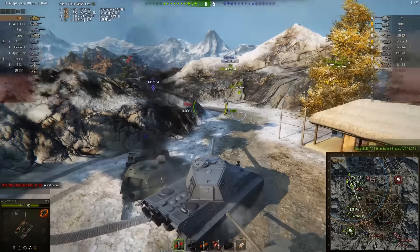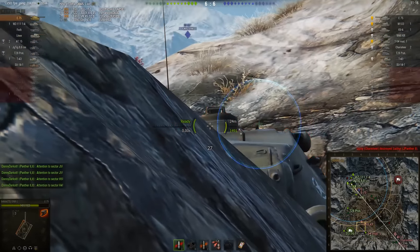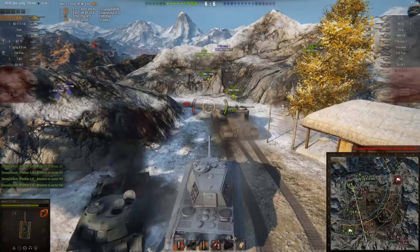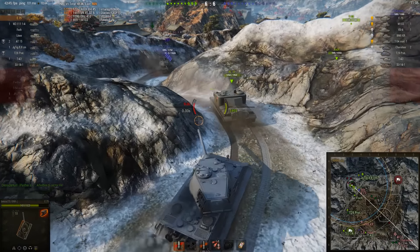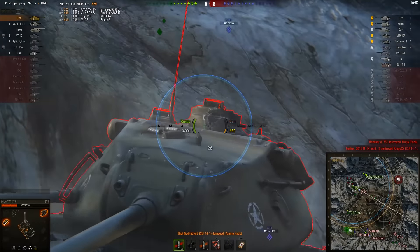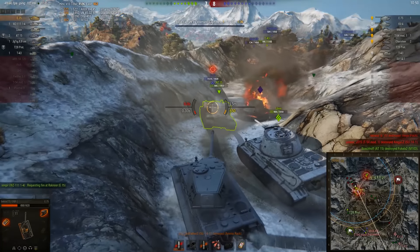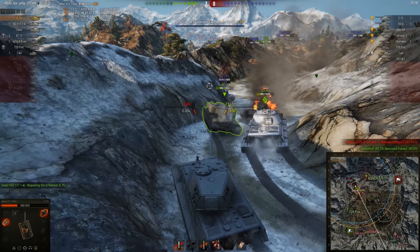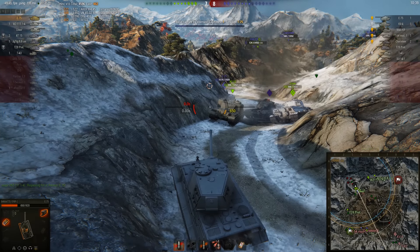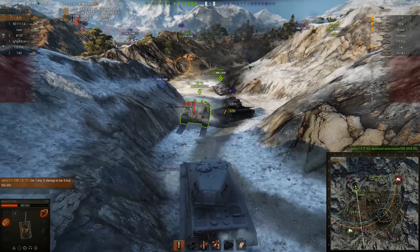There isn't a second to spare as they need to spin around and pay attention to the M103. The M103 comes forward, Bektor gets his track taken out by the AT15, and that allows him to get a great shot through the commander's hatch — a little low roll there, 469 damage. Then he gets hit in the face squarely by the SU-14-1, which does over a thousand damage and ruins his ammo rack.